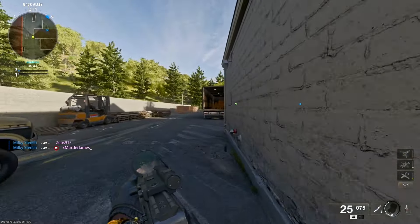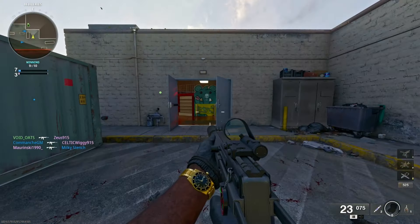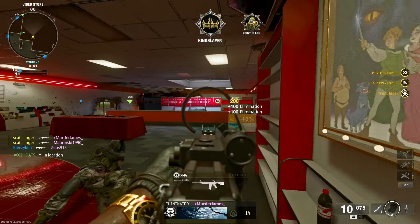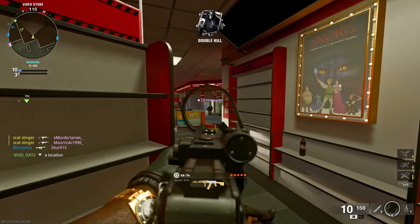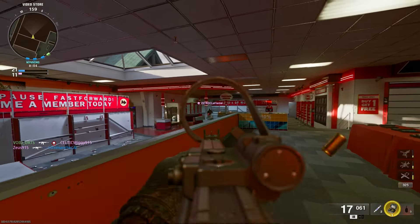The grasp that Black Ops 6 has on me right now needs to be investigated. I'm so serious. Grinded it out yesterday, got to level 30, and unlocked this new SMG they've added called the Tanto 22. It's a bit like the Milano from Cold War, though it shoots a lot slower. This thing is a very consistent three-shot from close to medium range. It's definitely gonna get nerfed into the ground, but it was nice to feel like I was good at the game for a night.